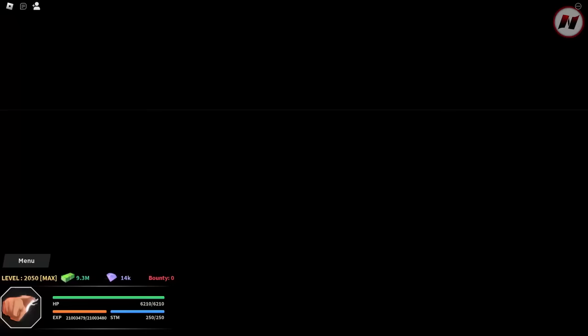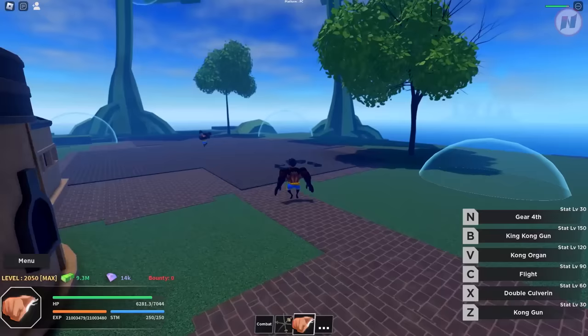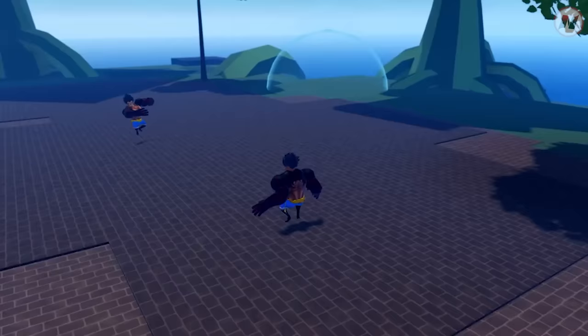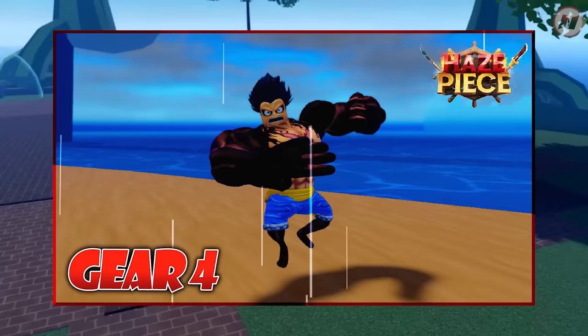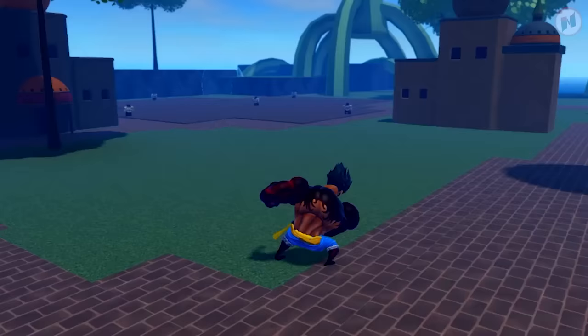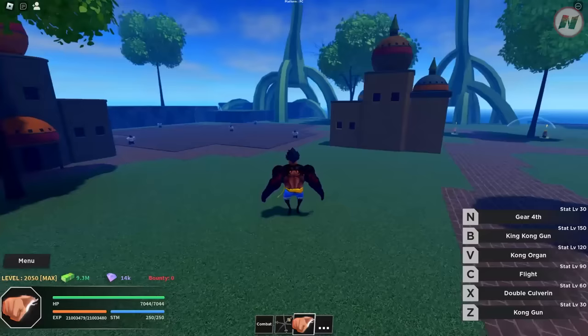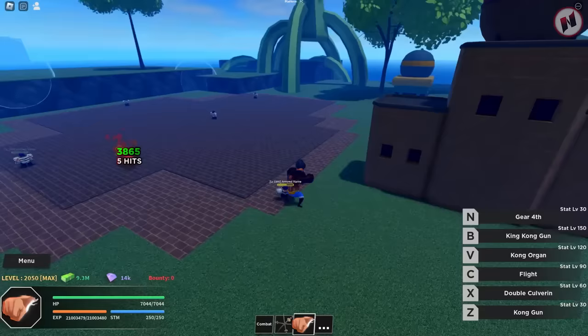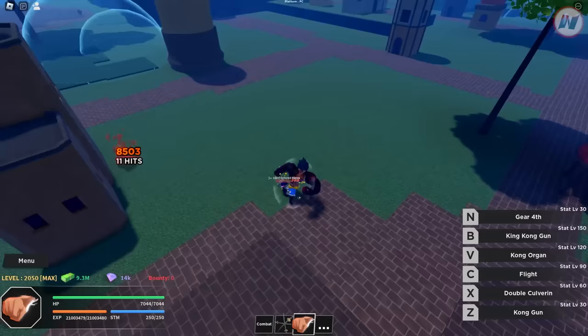Now I'm going to activate it. This looks so damn cool! I've made a showcase of this a couple of weeks ago, so check my channel — there's a link in the description. There's an M1 — look at that, the animation looks really cool. It has its own combo — bro, why am I not hitting? There you go. It has its own combo and it's very spammable.